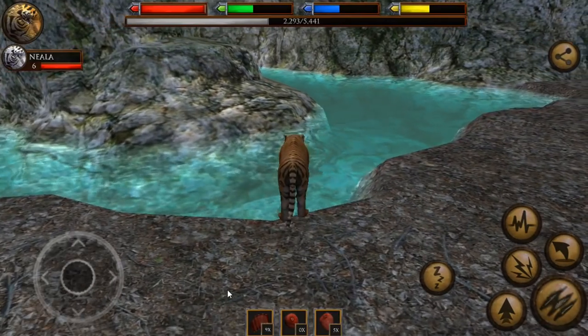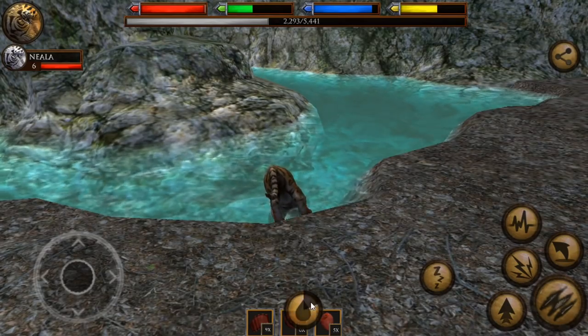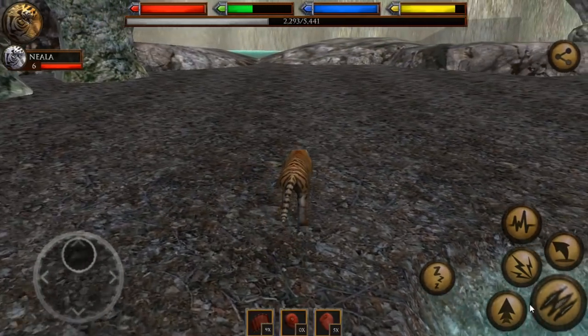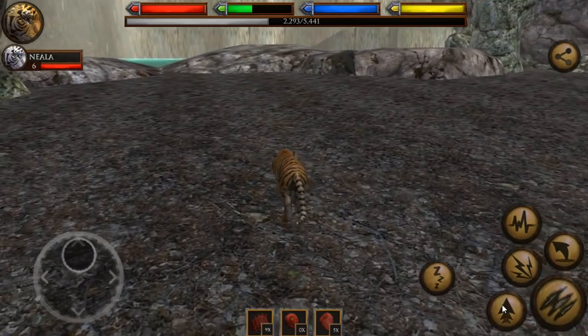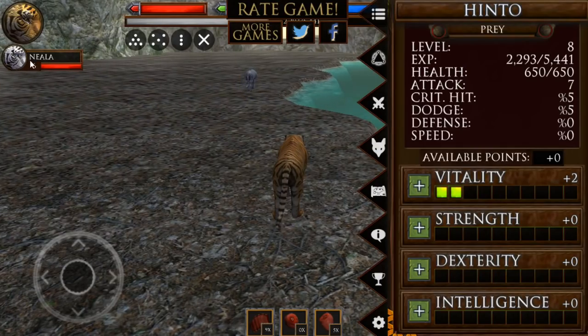Let me come down a little bit closer. I'm going to drink some of the water. And we are going to spend today working with them to try to get them to level up, because if we can level these two up, then they are actually going to be able to work on having a tiger cub of their very own. To do that, we have to open up the slot by getting either Hinto or Niala a high enough level.